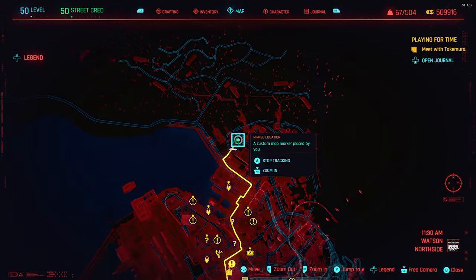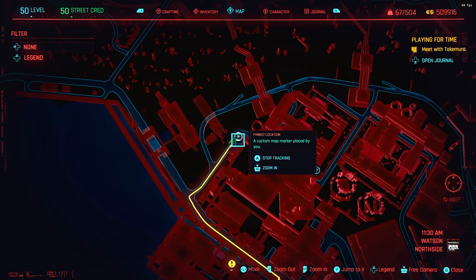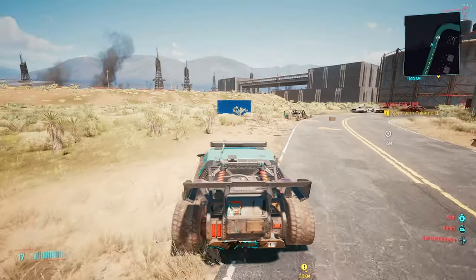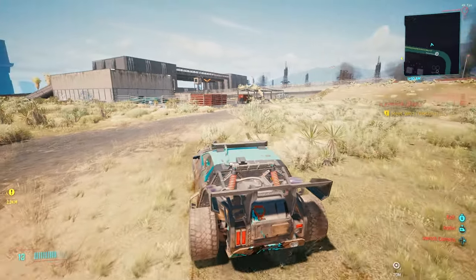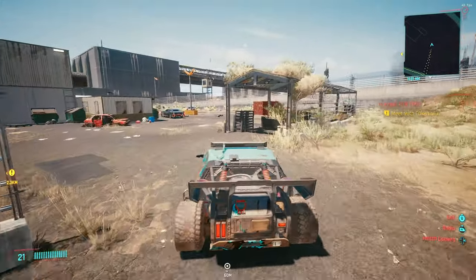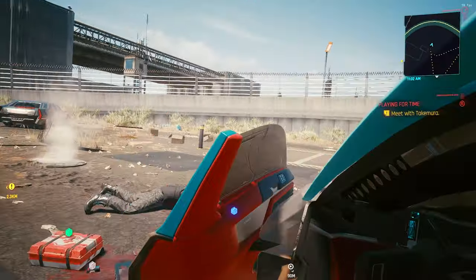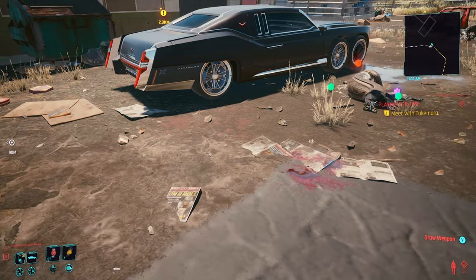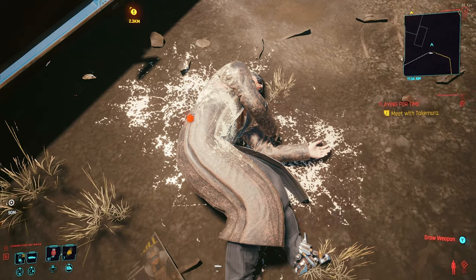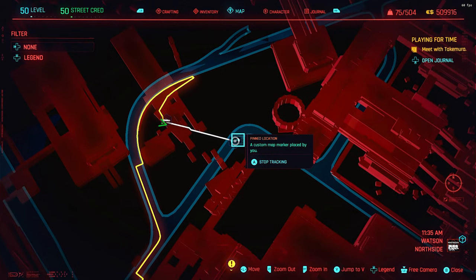First, we're going to a location where there are two items. Head up to Watson Northridge and go to my exact pinned location. Once you arrive on the roadside, you'll see a road off to the left — head into that area, into the car park. Drive all the way in until you see the black car on the left, jump out, and on the ground next to it will be a body that holds the Corporate Slacks.